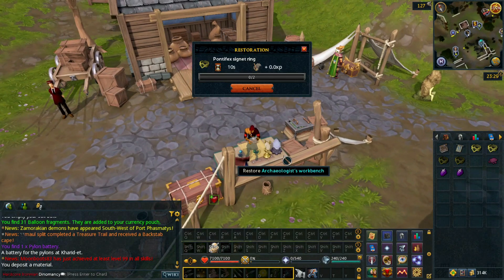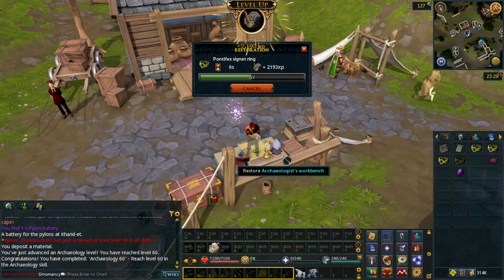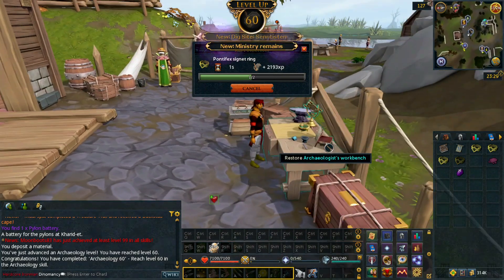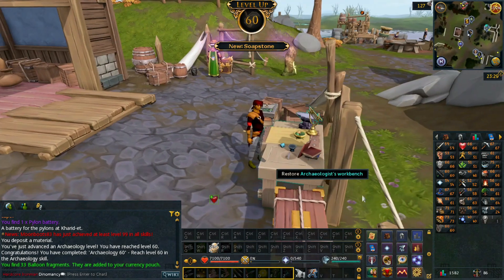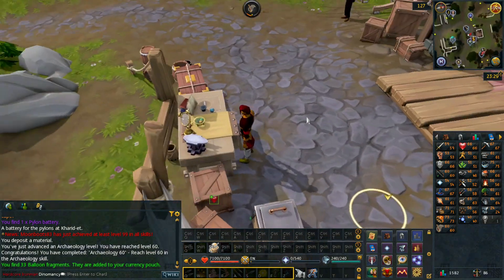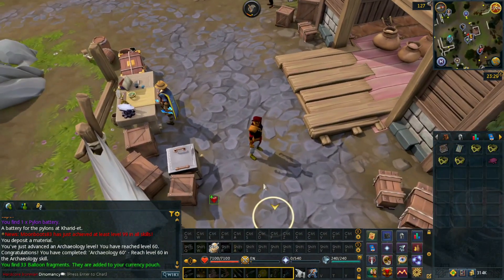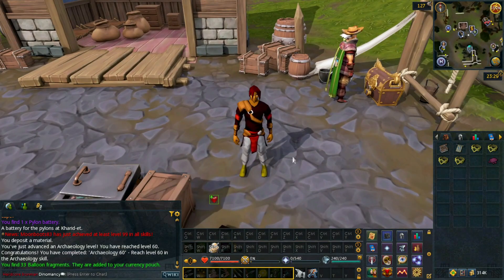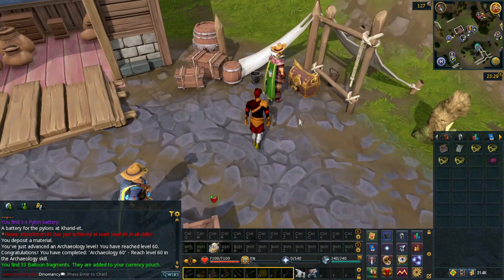It's finally time for the payoff for all the questing and the many hours spent doing Archaeology. It's kind of insane how long it took to reach 60 Archaeology — it is not a fast skill. But the reward is a new dig site: Senntisten, a mini dig site you do from 60 to 70. At 70 you can move on to Warforge and Stormguard Citadel. We now have 10 Archaeology levels ahead of us at this new dig site.